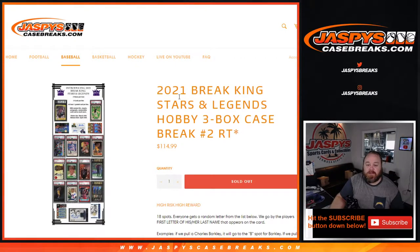Hi everyone, Sean with JaspeysCaseBreaks.com here doing 2021 Break King Stars and Legends Hobby 3-Box Case Random Team Number 2. High Risk, High Reward. 18 spots, we're going to get some random letter from the list below.